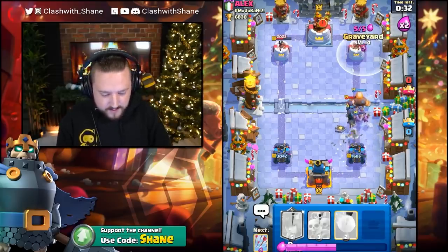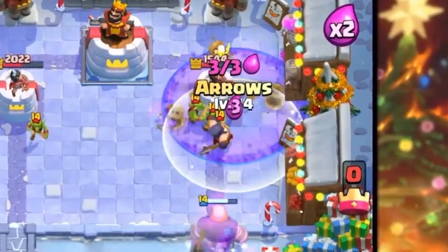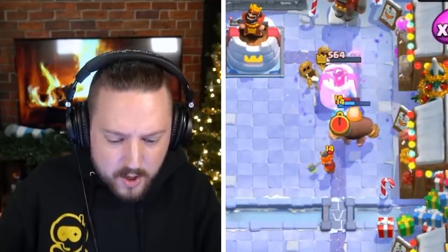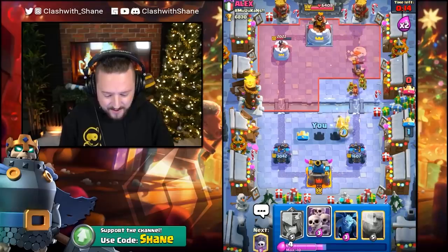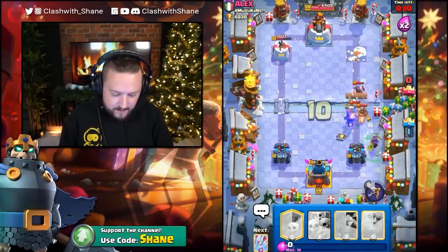Giant Grave right here, boys. Let's go. Can we Arrows down the Goblins here? We sure can. Snowball the executioner back. Skulls have built up. No log still. One more giant shot. Now he's going to go Hog Rider right here — he has to. Lightning Spell as well. He pre-logs the Skarmy, but this time we go Valkyrie for that, so we should be good.